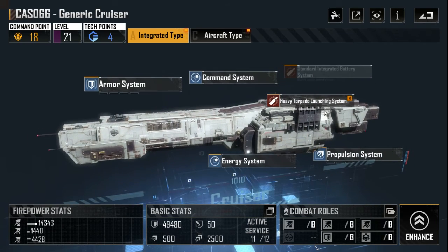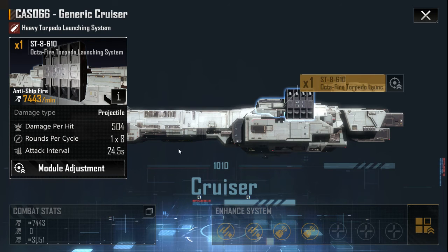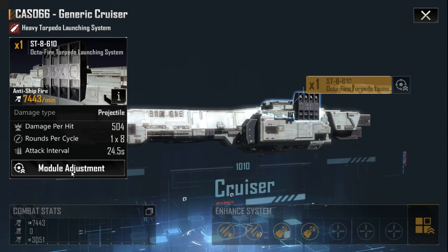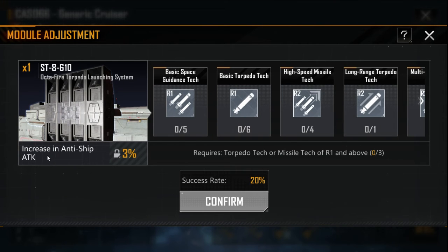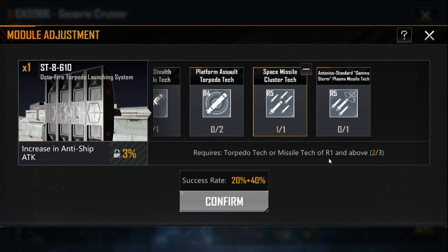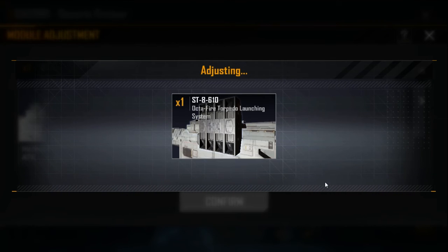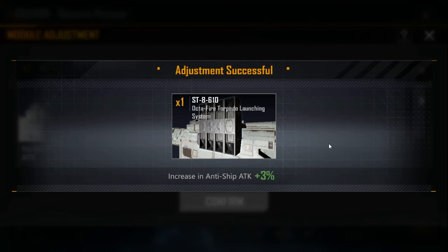Now I will teach you another important thing: module adjustment. Many players forget about it and that is very bad. Let's try the Octafire torpedo launcher module adjustment. We can increase anti-ship damage by 30%, which is a very good option. We need three tags of torpedo or missile type. Using basic torpedo attack, space missile cluster attack, and Antonio standard gamma storm plasma missile set — confirm. Success! We increased damage by 3%.